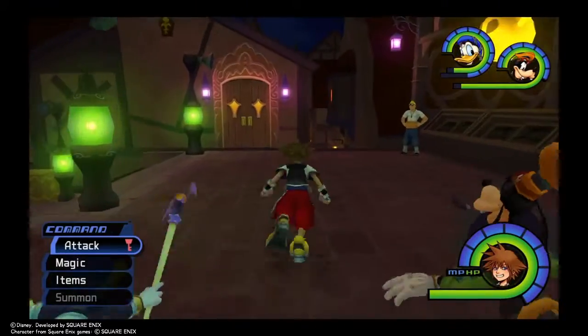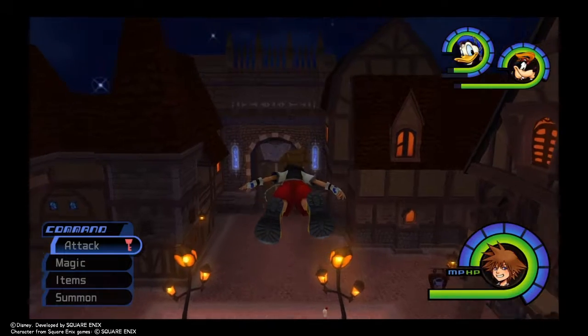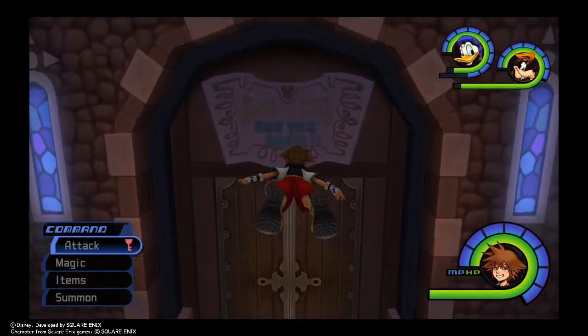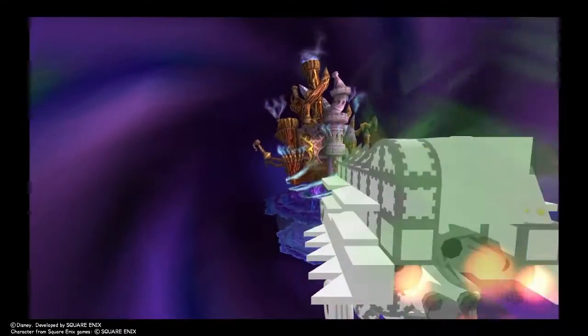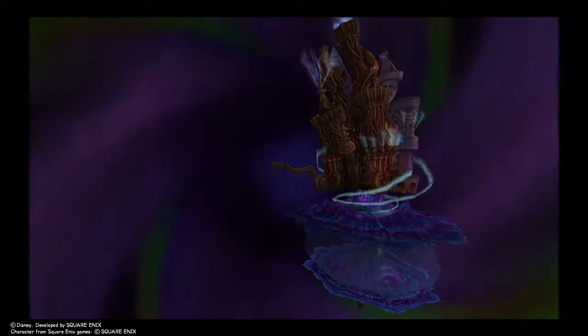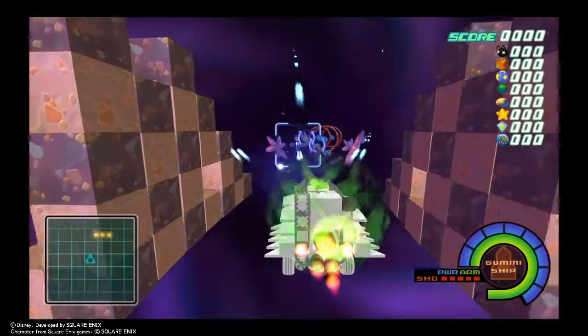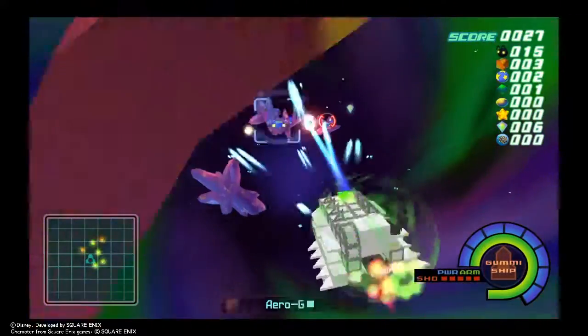I don't want to waste too much time on fighting — we'll have plenty of that when we go to the last world, which is where we're heading now. I'm going to do the tournament at the end, once I get the final weapon, because I want to use the ultimate weapon for something besides the final boss fight. We'll do the special bosses then too. So here we are at Hollow Bastion. I haven't forgotten that I will eventually show all of the special Heartless that are exclusive to the Final Mix of this game, but we'll worry about that after.